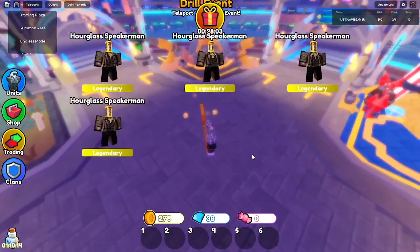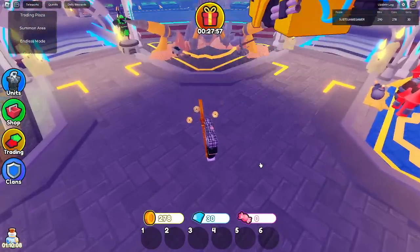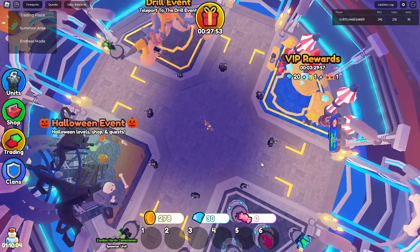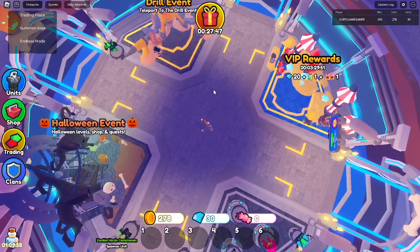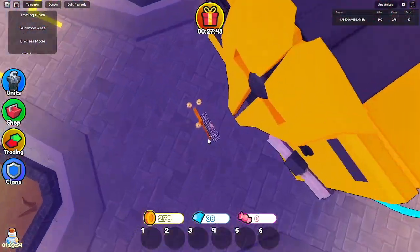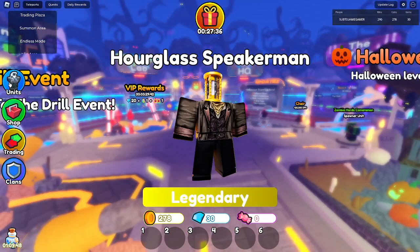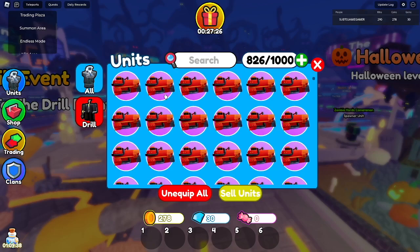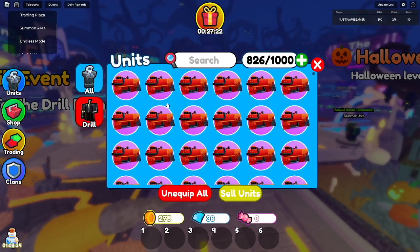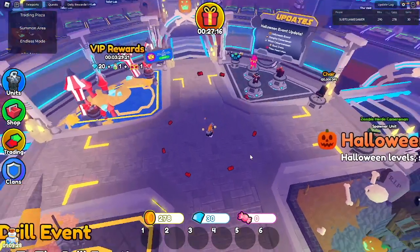These activity crates are massive — I forgot how big they were. Let's see, I hope I can get the godly but I probably won't. We have one crate left already so this is going to be a quick opening. Now for the new ultimate crate — I really wish I get the ultimate godly chance. We have 87 of these crates — 87 godly chance, hopefully I can get it.